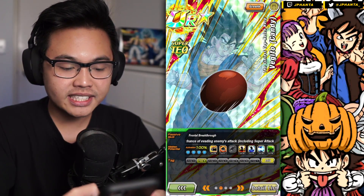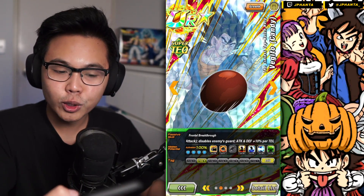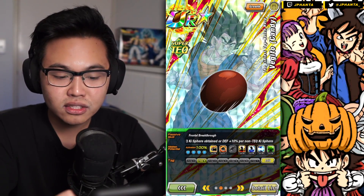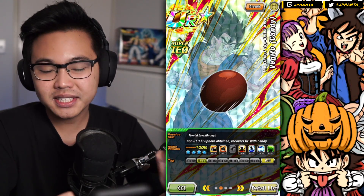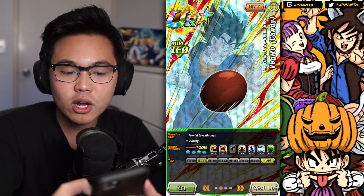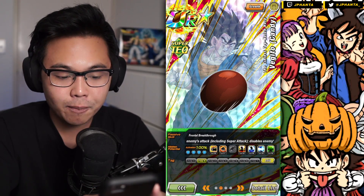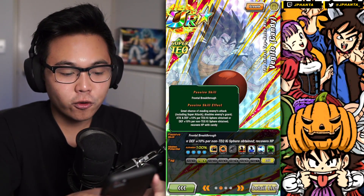Level 120 for being a T1. His passive skill allows him to have a great chance to dodge attacks, including super attacks — it used to be a high chance, so that's a good improvement. Attack and defense plus 10% per tech sphere key obtained, and if it's a non-tech key sphere, he gains only 10% defense. So no matter what, you're still getting defense increased with orbs collected, making him defensively solid in any situation. Linking him up with an orb changer unit would be really nice for attack and defense.